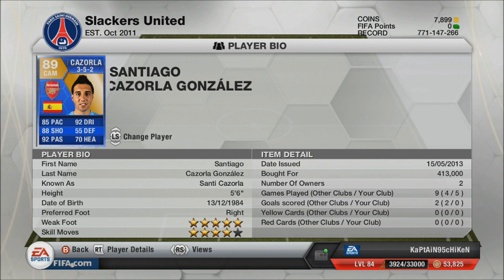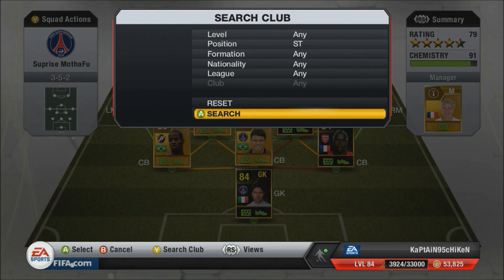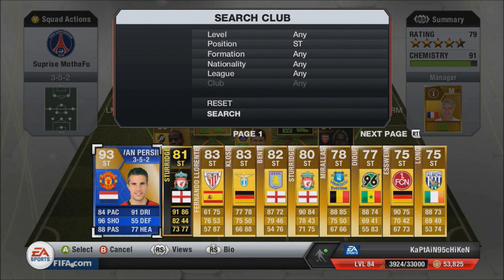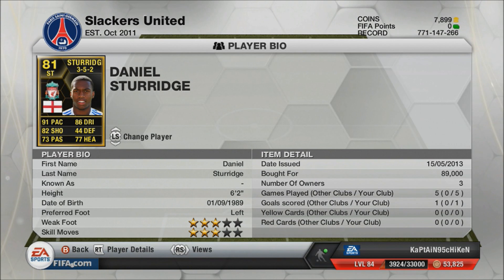Now for the two strikers — both one in-form and one Team of the Season: my boy, the Dutchman Van Persie, and Daniel Sturridge, which was released today. Sturridge is going for over 100k right now: 91 pace, 86 dribbling, 82 shooting, 77 heading. This guy dribbles through people, cuts with his left foot and shoots — he has speed, strength, and heading ability. I like him as a player, he's so underrated but overpowered.